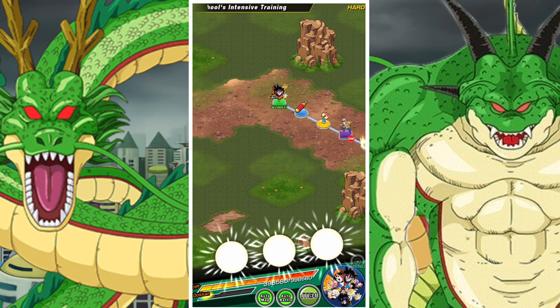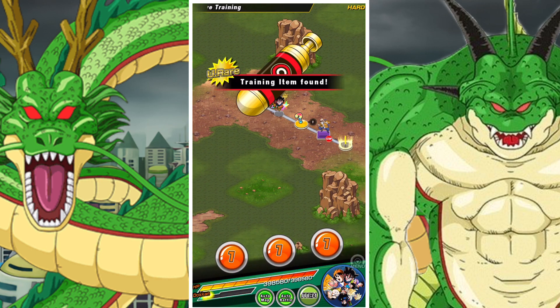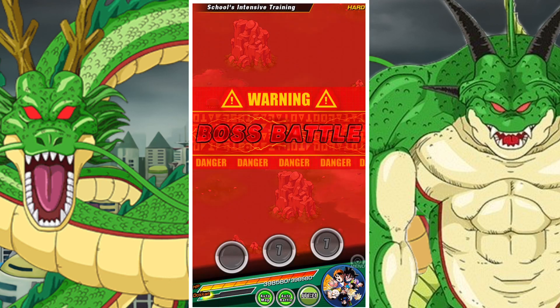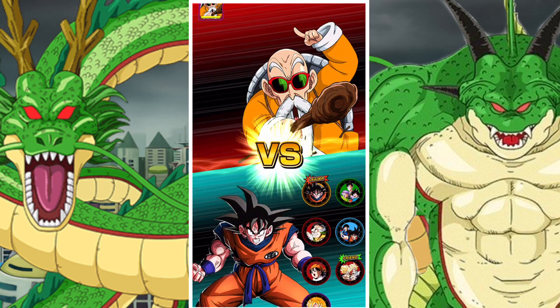That is green, blue, yellow, orange, red, and of course purple. So all you have to do is have one of each type in your team.